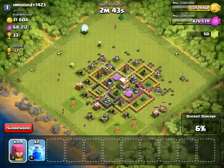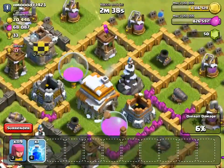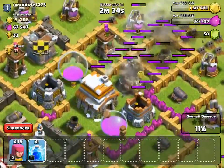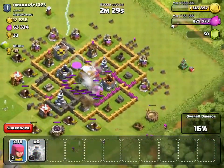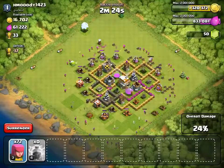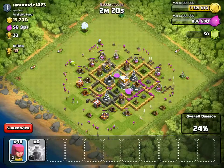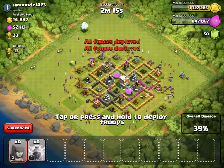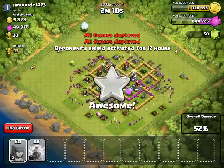Once you're done scouting, zoom out and use two fingers to deploy archers around the whole base. But first you want to destroy the mortar — they are very annoying. Then use two fingers, one on the left side and one on the right side, just drag around both sides and keep doing that. You'll automatically get 50% by doing that depending on the base.